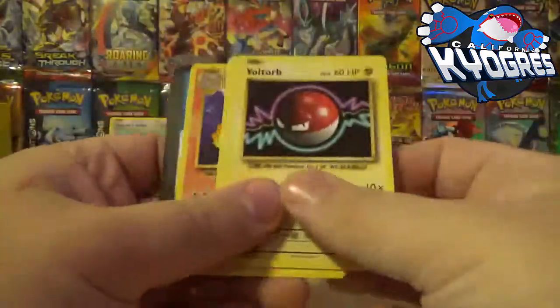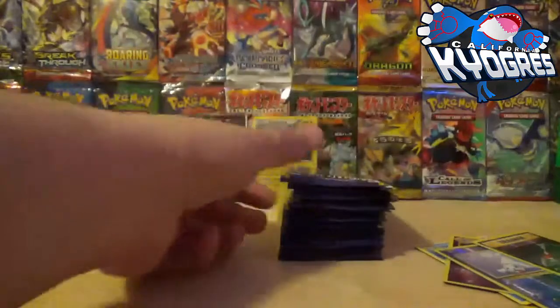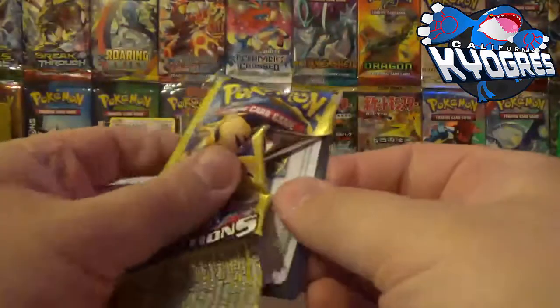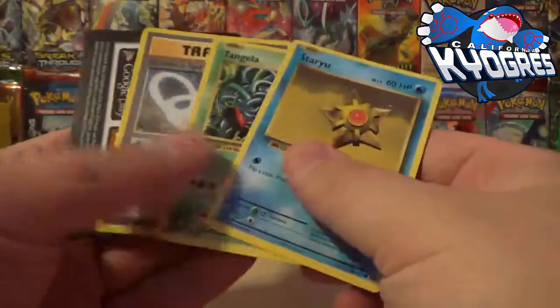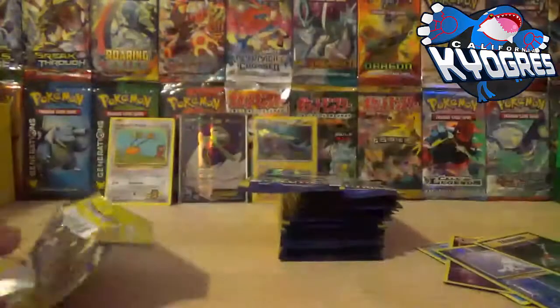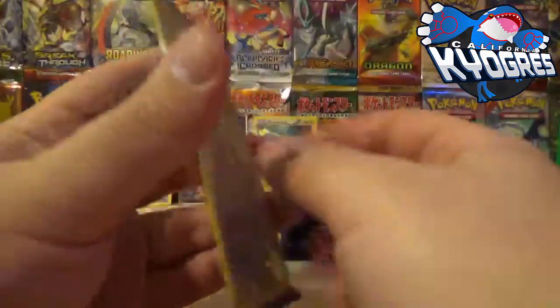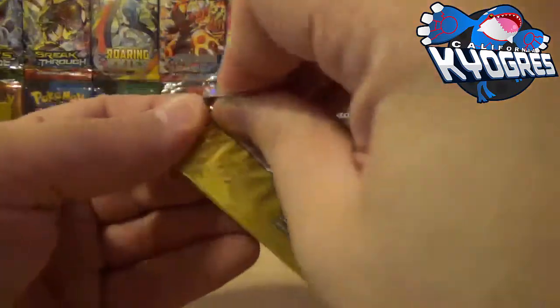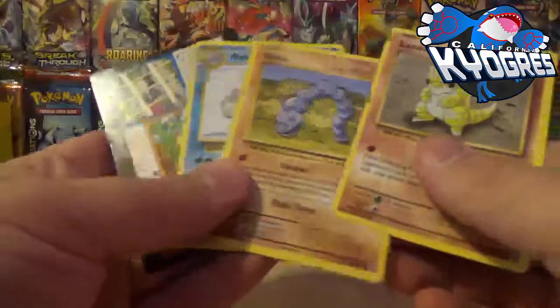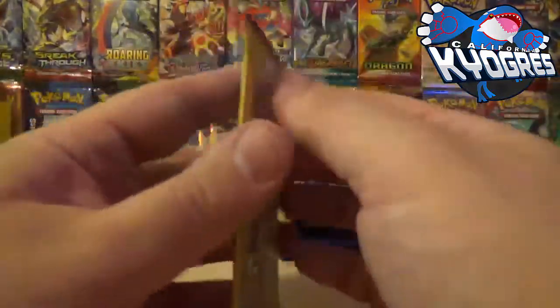Well, the pile of trash next to me is starting to get pretty high and big nothing out of that one. Come on, give me one Ultra out of this set. If there's going to be any Ultra, give me the Charizard. I can already see there's nada in this one — absolutely nothing.